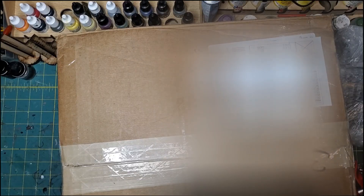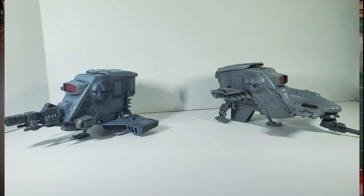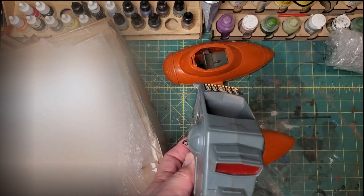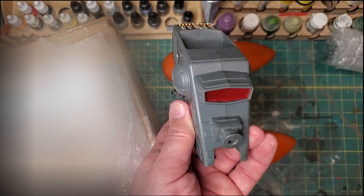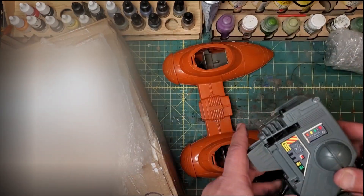A couple other things in this box. I've done two of these in the mini rig world — I can't remember what it's called, but it looks like an AT-ST head, but it's actually got wings. I've got two of these already converted.